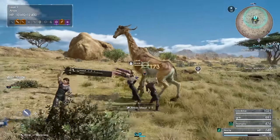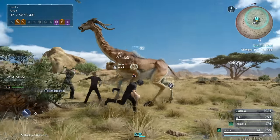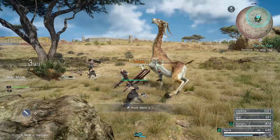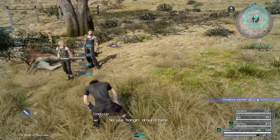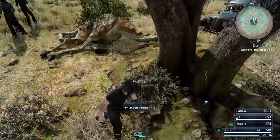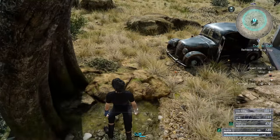I'm surprised I didn't dodge that. I guess we're not going to do Link Strikes. No use hanging around here. A rare coin — nice! We got the food spot, and I think there's a treasure around here too.